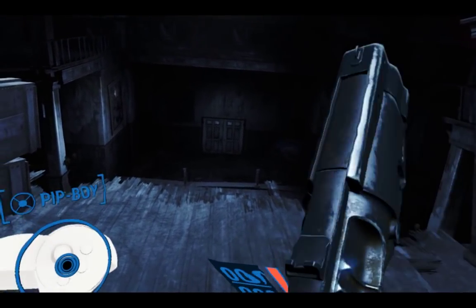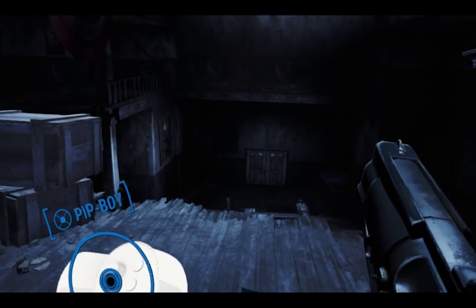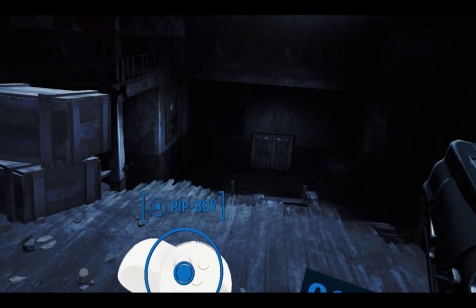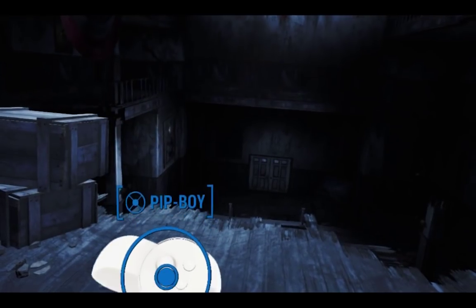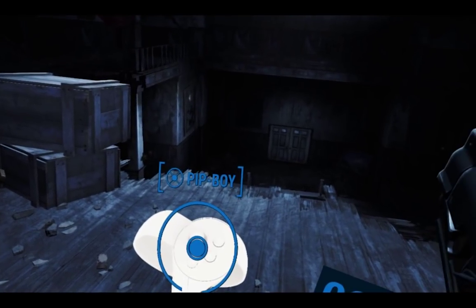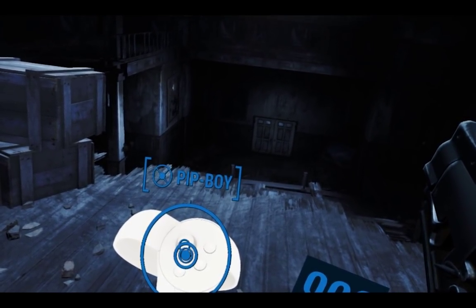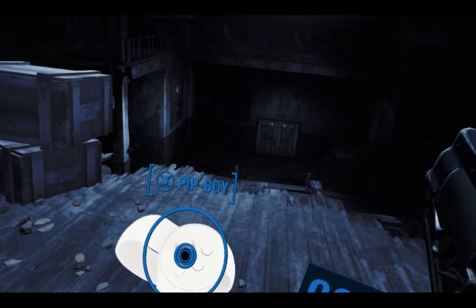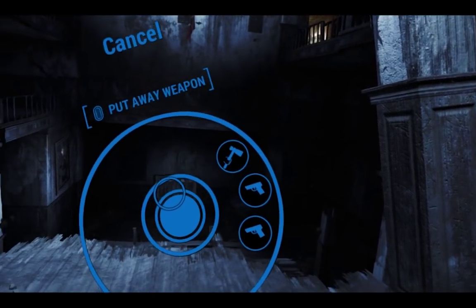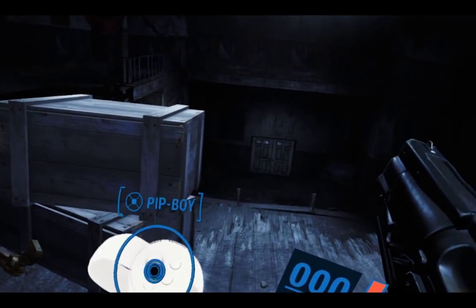There are two major issues. The first one is the dead zone of your thumbstick. To get into the Pip-Boy menu, I have to click in with the thumbstick — push the thumbstick down. But by default, I can't just push it while it's in the center. For the most part, you have to move your thumbstick up, down, left, or right a little bit, and then click in. The same issue applies to the hotbar wheel. It's super annoying trying to use it during a fight — you just want to click in and it's not working.